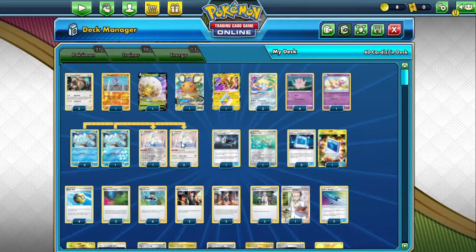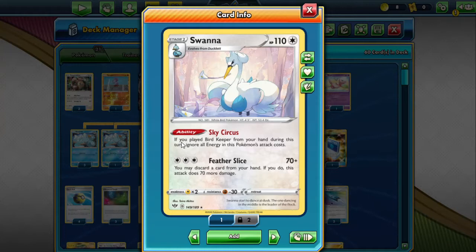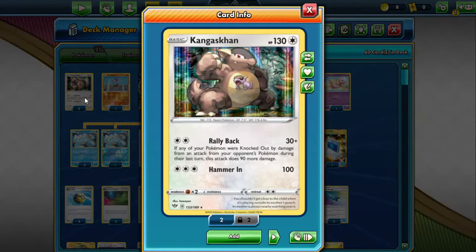We're pairing this up with the Swanna from Darkness Ablaze, which has the Feather Slice attack. That does 70 damage, and if you discard an energy from this Pokemon you get to do an extra 70 damage. If you played Bird Keeper from your hand, you get to ignore all attack costs, so you kind of get a free attack in a way with Swanna.